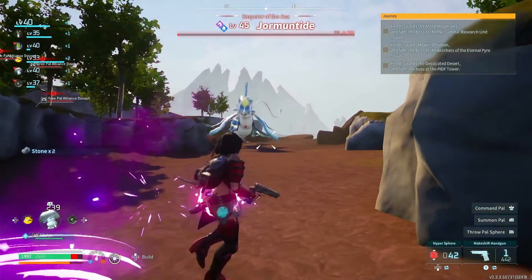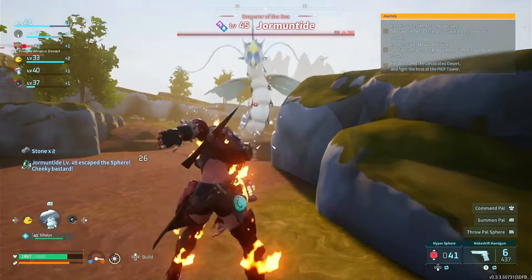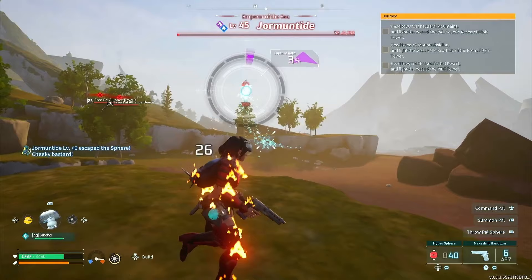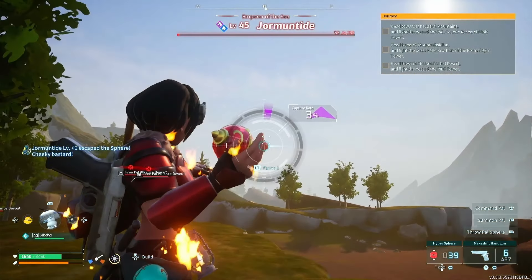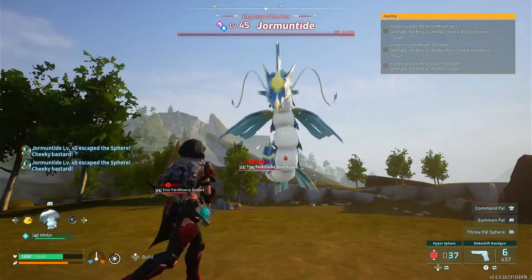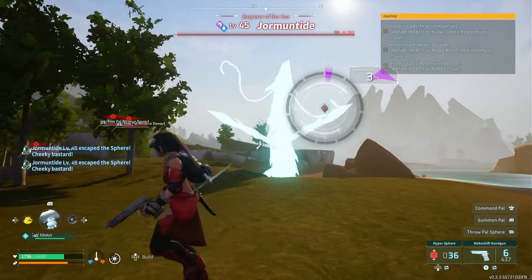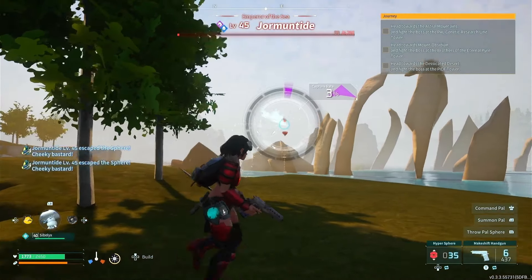Let's throw this thing at him. What was that chance? Three percent. I do have 41 of these balls — I just missed. 0.21 — the odds are not looking very good for me, but you know what, I'm a man against the odds. I always win. Come on, I don't care if Jormantide level 45 escaped the sphere — he's gonna submit. He either submits or he dies, so I'm willing to sit here for as long as it takes.